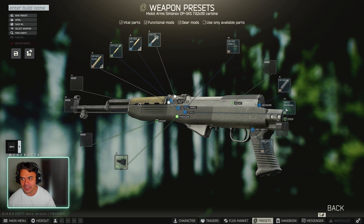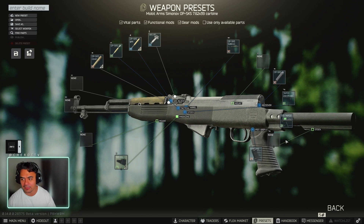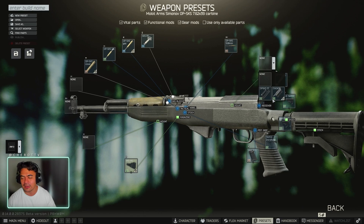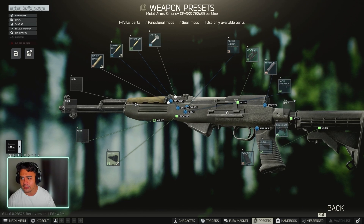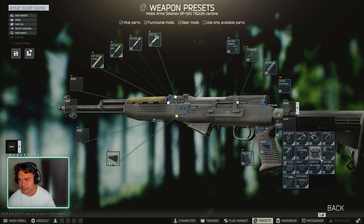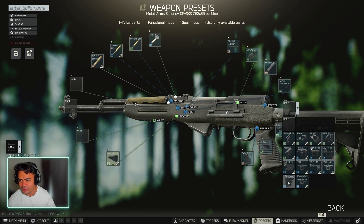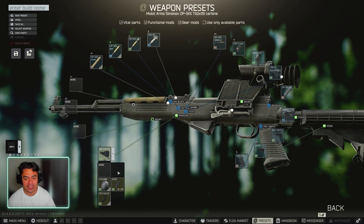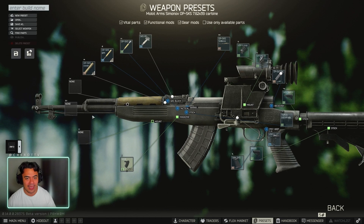We're going to get a SAW SKS, and for the buttstock go Tapco, M4SS — top right usually. For the mount, you're going to get the DT, and then we're going to chuck on this weird scope — USP1. You do need to put an i-cup on it as well, so grab that. You need a 20 mag or larger, whatever you have and prefer.